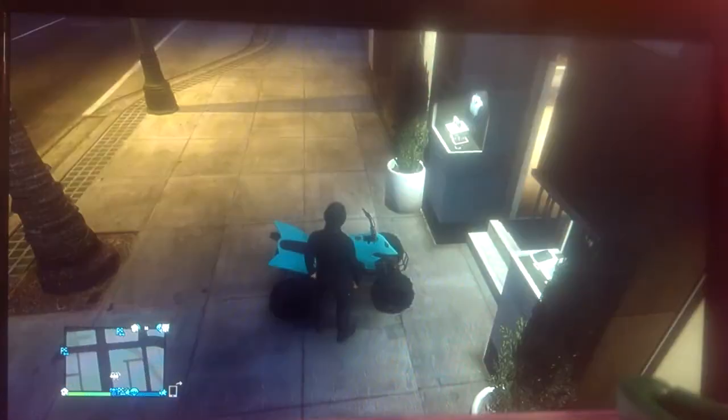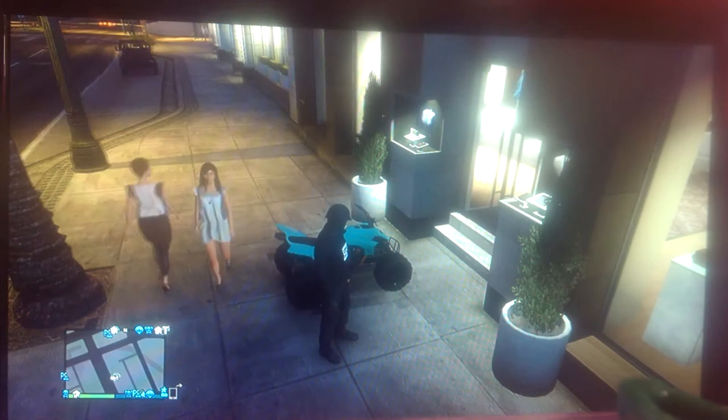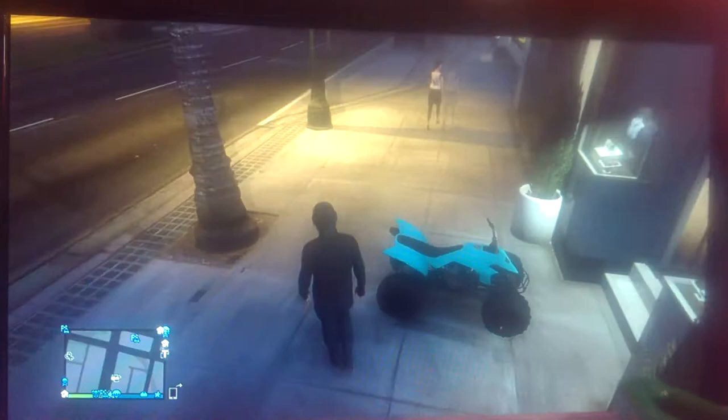Hey, it's ProGamer here and today I'll be showing you how to do the mask and helmet glitch. First of all, you need a quad bike and head to any clothes store. You need a balaclava and a helmet of any kind, whatever you want.